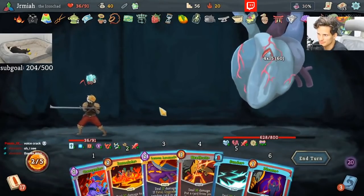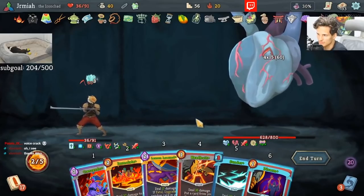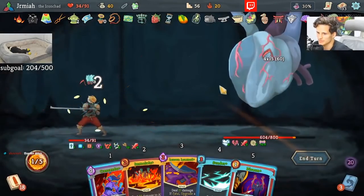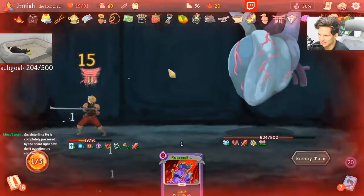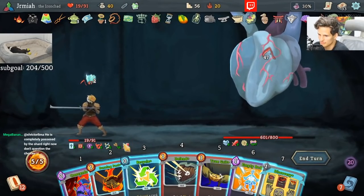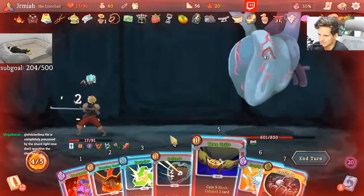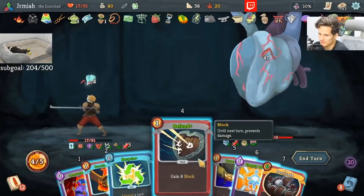Just playing things. Burning Pact for some play dance. My voice is cracking like crazy — the Heart's making me nervous. Barricade. What does that do for us? This is not a barricade deck, but you know what? I'm still kind of curious. Recycle and Burning Pact are so non-synergistic.